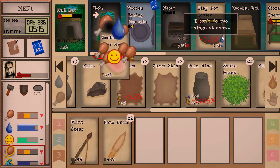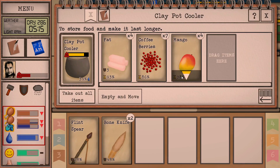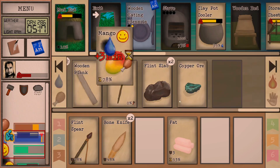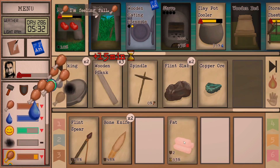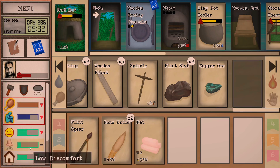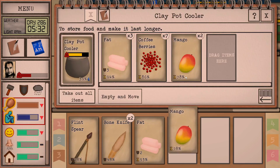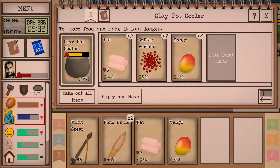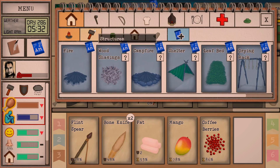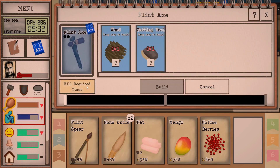Good morning! Another skin popped up during the night. We need to eat big time — grab the fat and a mango. I'm still trying to get his weight up. We'll alternate between the fat and mangoes. Also, I want to test out the coffee beans — see what we actually have to do to make coffee. And we can make some axes again now that we've got flint slabs — that's awesome.